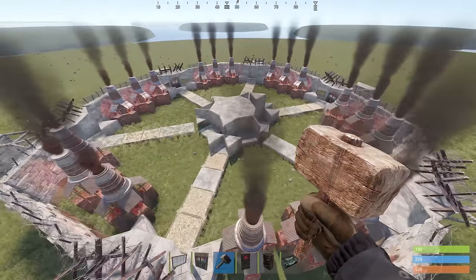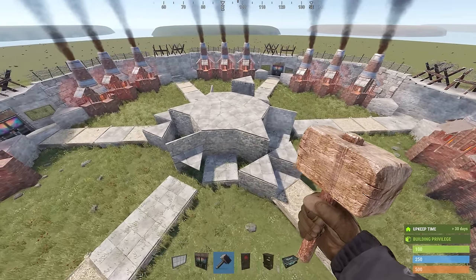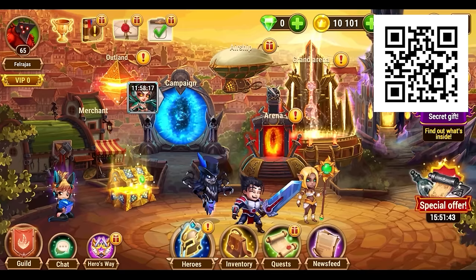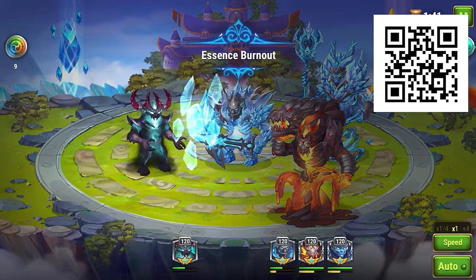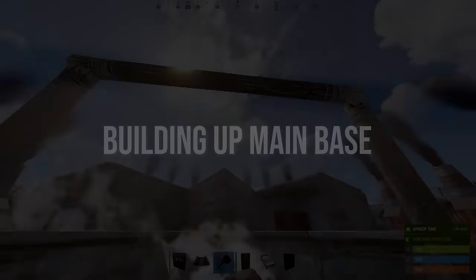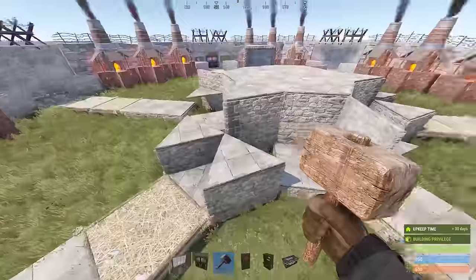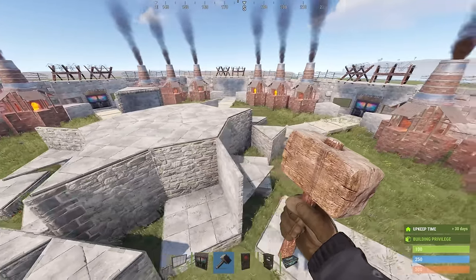That is stage two of your base build. Now we're going to start refining the main base itself. By the way, Hero Wars is a world of six unique modes and 100 million players — you can play alone or with friends. Also be sure to try out the Titans mode. Become a legend and try Hero Wars now.